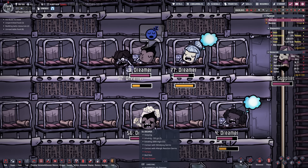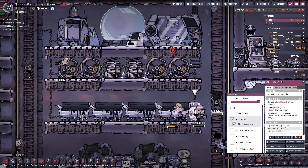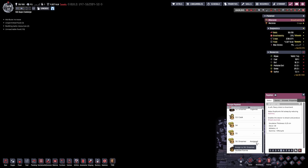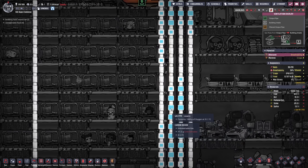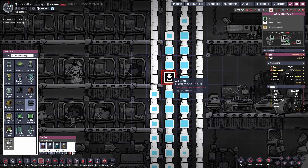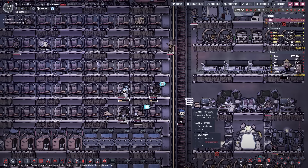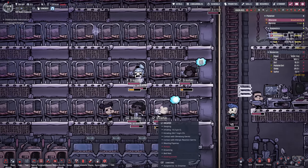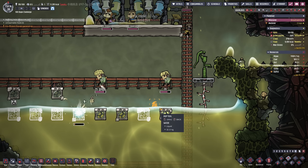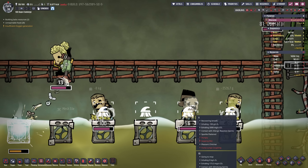Wait a second — is there a dreamer without their pajamas? Yeah, 56 Dreamer doesn't have their pajamas anymore. There are three pajamas but no clothing on them — I just don't get it. I still have a slight issue here with the oxygen, so I think what I want to do is add another vent here near the dreamers. I'm just gonna add a vent here so all the oxygen coming through is already gonna be vented out, and therefore the dreamers will be able to sleep through.